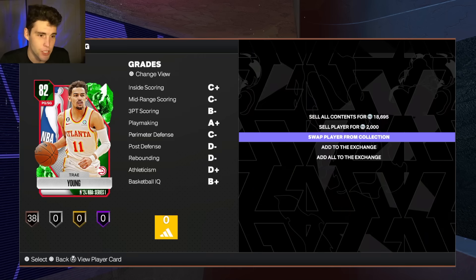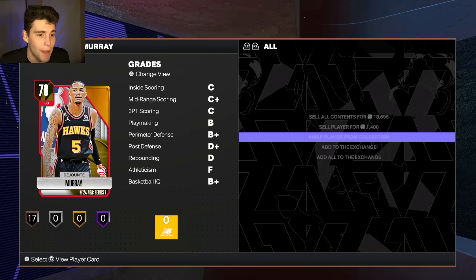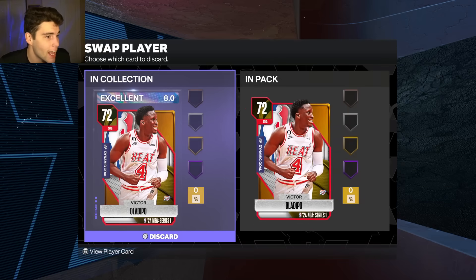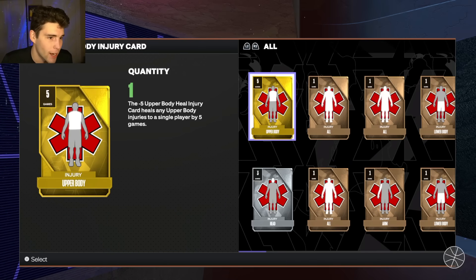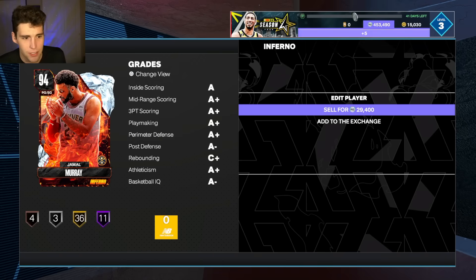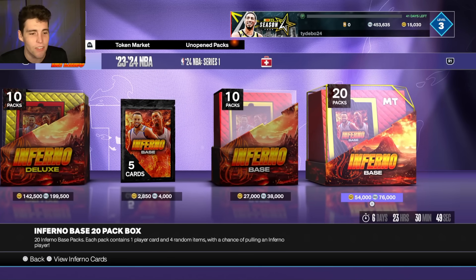I can quick sell all this for 23,000 MT. What I do is swap out graded cards — my Dame is graded, so I see if there are other cards I can swap out to make a little more MT. Even Victor Oladipo — 40 extra MT, I'll take what I can get. Let's quick sell the rest. I had 24,000 MT plus I can sell all these cards — so that's basically 53,000, now looking at 61,000, now 77,000.